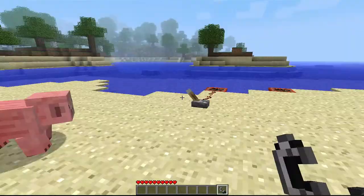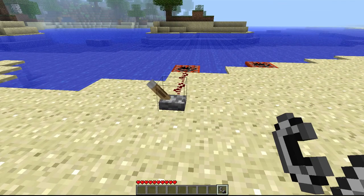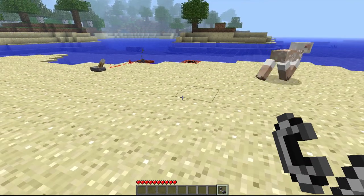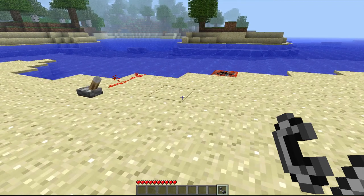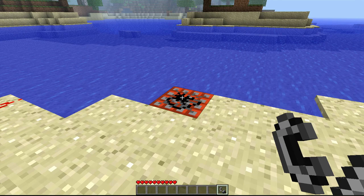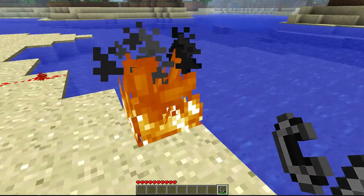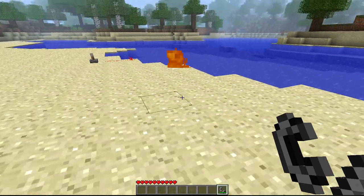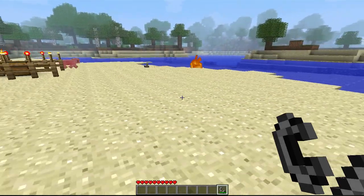The first way is a redstone trigger — you could already do that. But now you have to use a redstone trigger, or you could take flint and steel, light it on fire, and then wait for it — there we go — and then it will detonate and explode.